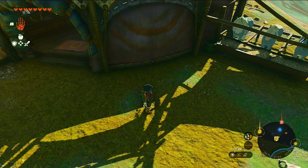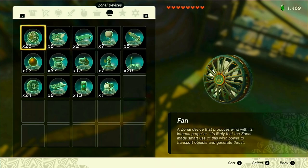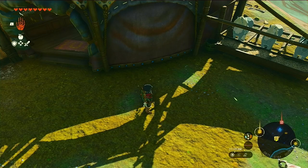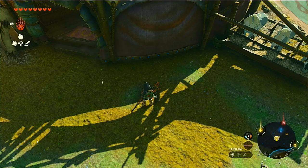So this glitch is kind of like the other one where you take Zonai devices out and keep the same number in your inventory, but instead of taking them out, you're keeping them in and you gain more.